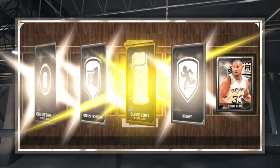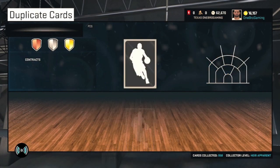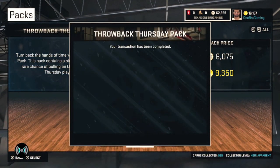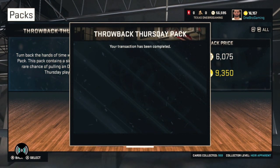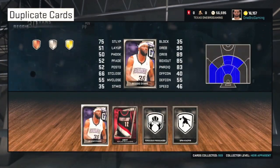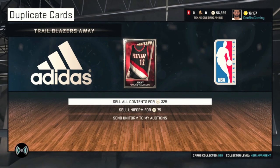We get Boris Diaw — not what we're looking for, we need Onyx players. All of the players I get I have to sell on the auction house because I already have all the players from the 2014-2015 collection. We get Reggie Evans — not who we need, he only sells for like a thousand MT, doesn't even sell for that much.